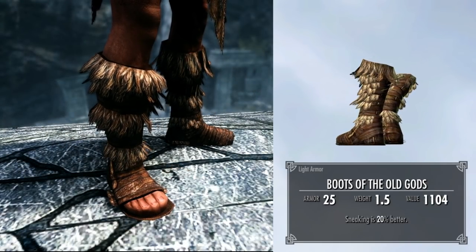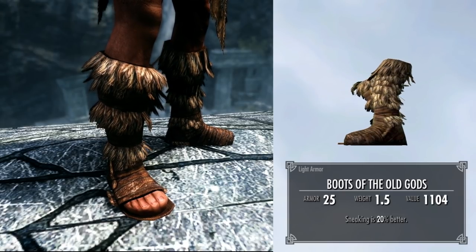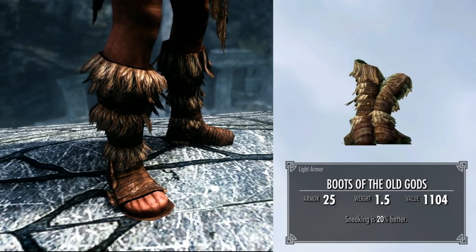Secondly, we have the Boots of the Old Gods, which make you 20% better at sneaking, which is obviously perfect for any stealth archer build.